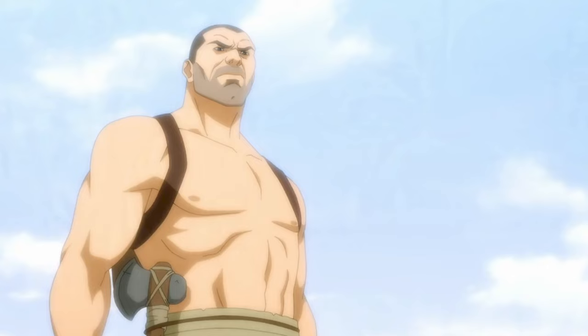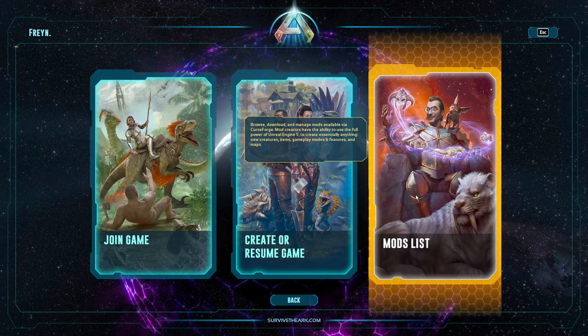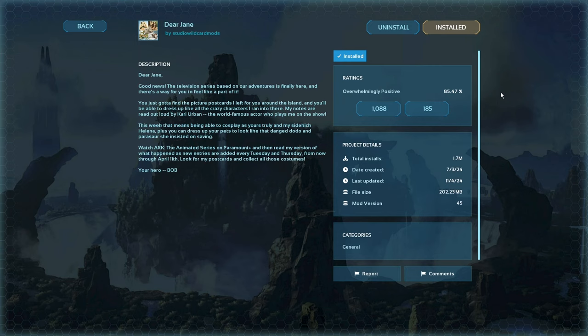The first thing you're going to need to do is get the mod — yes, these aren't part of the base game, and I'm not sure if they're planning on becoming part of it or will always stay a mod. You need to come to your mods list and simply search for Dear Jane. Just get that, install it, remembering to activate it, and then head on over to the Island.